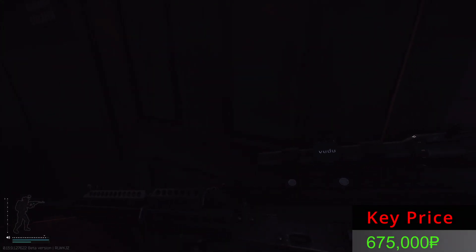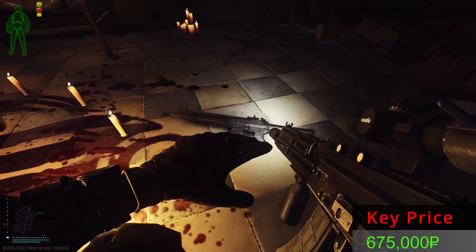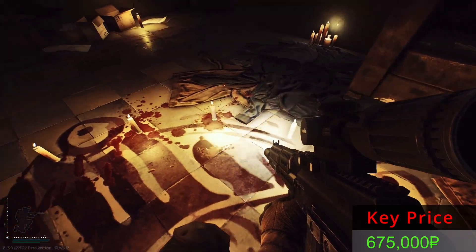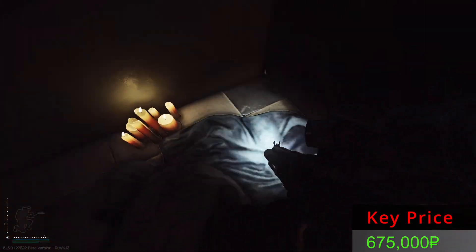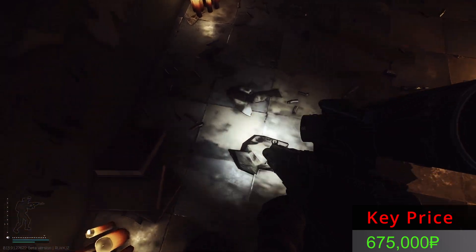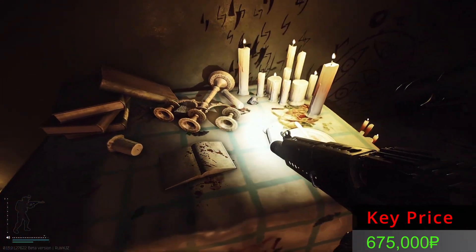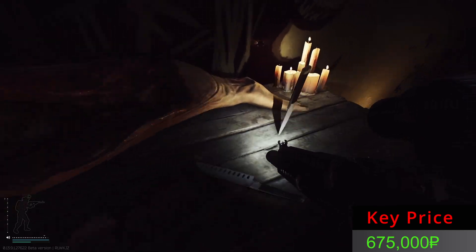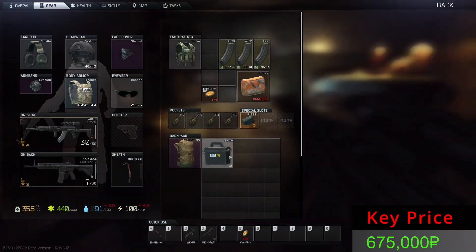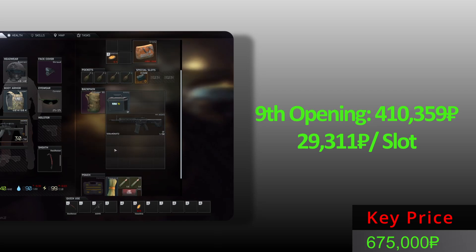Door number nine — we are close to the finish line. Yes, you have something good! That ammo case is very, very, very nice. I think it is the most expensive container you can find inside the marked room — let me know if I'm mistaken. You can find BTCs, but as a container this ammo box is the most expensive for sure. From the ninth opening — only these two items, but at least we have a decent opening.